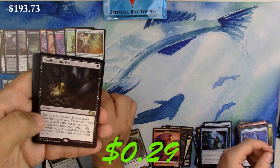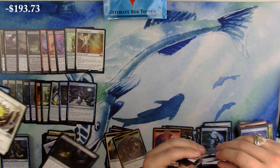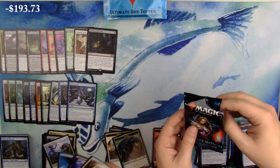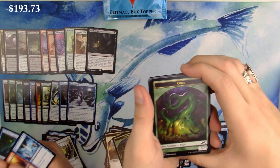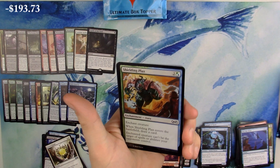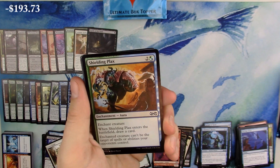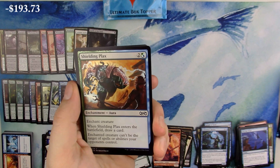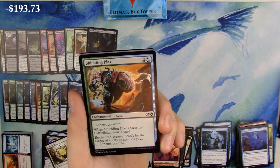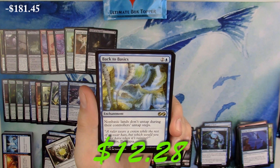We have Dawn Charm and Burial Rites - they can't all be absolute heat, that's how boxes work. Shielding Plaque as the foil. The foiling in this set is not that great in my opinion - this is the second time we've noticed it. But wait, Back to Basics - that made it all better! I have to agree though, it reminds me of 2015 Modern Masters foiling - very bland.